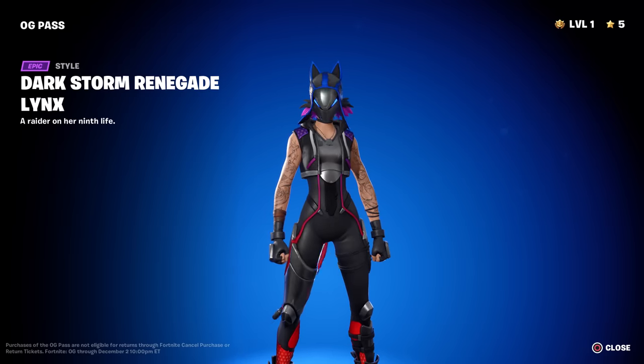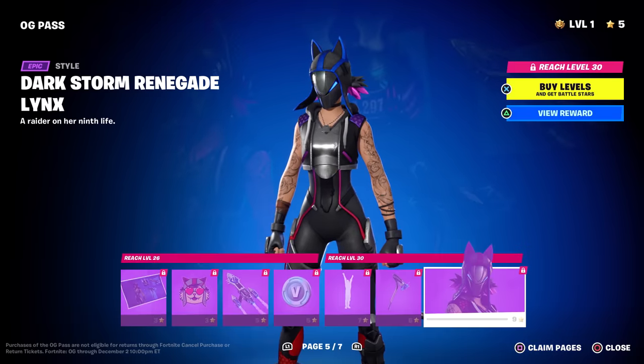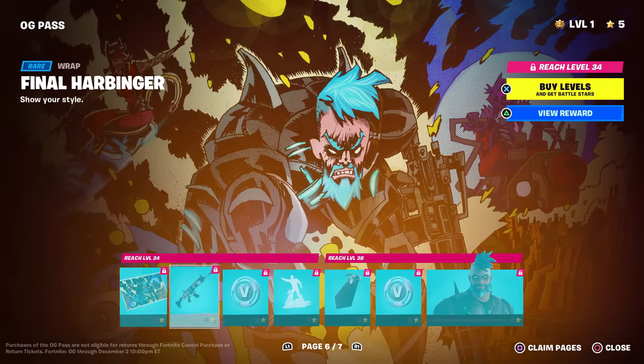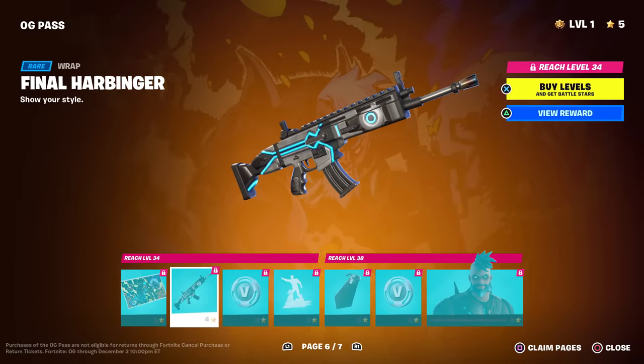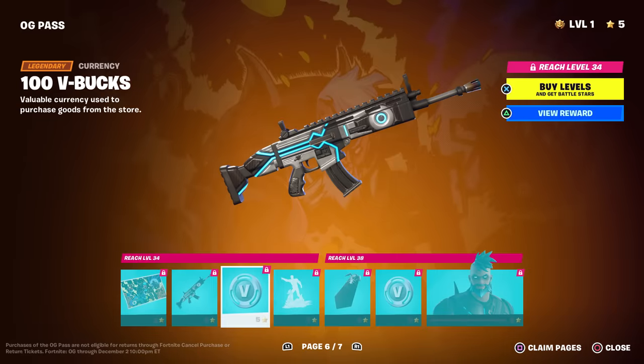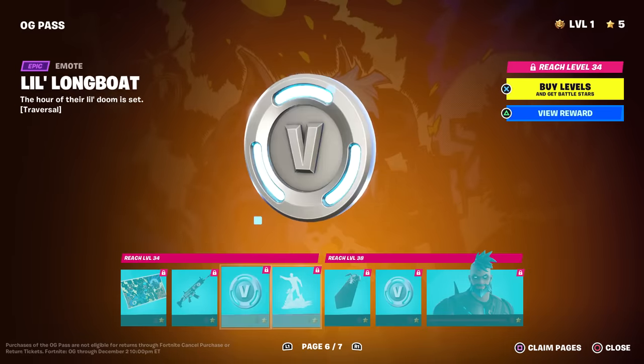Here's Dark Storm Renegade Links herself - she's got a mask that also changes colors. She loses the Renegade Raider armor and looks more like Links in this style. Page six is Mega Rock with a nice loading screen. The Final Harbinger pickaxe doesn't appear reactive, and there's a little longboat contrail.